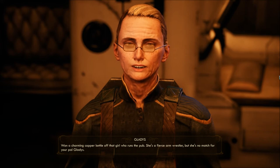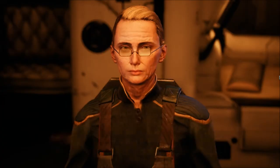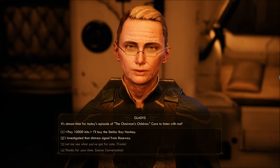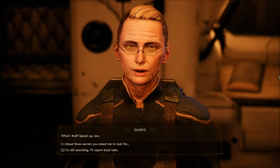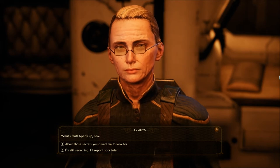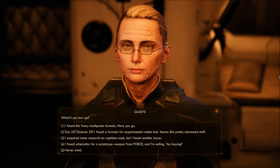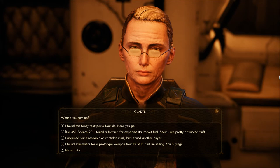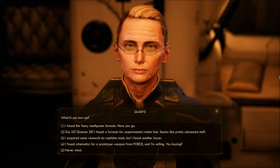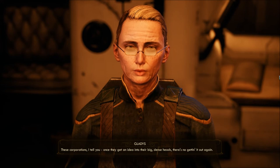Toss ball finals are scheduled to air soon, but there's a scandal. This guy is pretty cool looking — actually skinnier outside the bay. Guess what I got — I investigated the distress signal from Roseway. Won a charming copper kettle off that girl who runs the pub. I heard she's a fierce arm wrestler, but she's no match for your pal Gladys. It's almost time for today's episode of the Chairman's Children — care to listen with me?